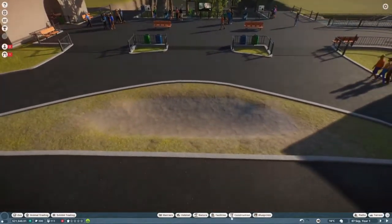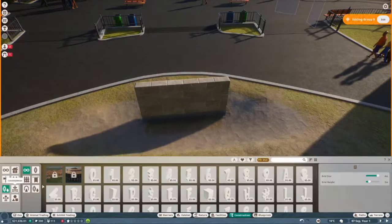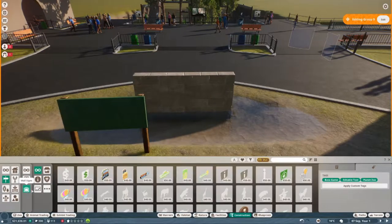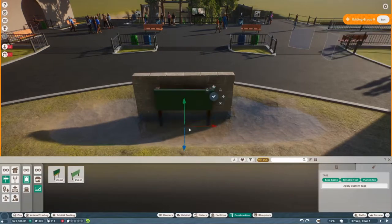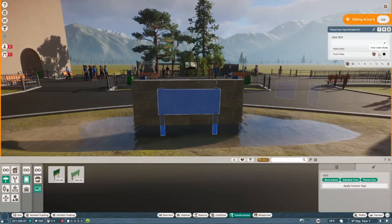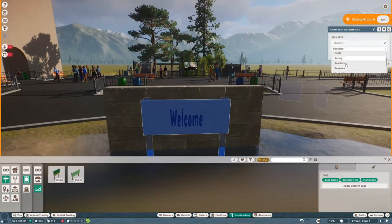We're starting here at the entrance. I wanted to do a little water feature — just a small fountain. I was looking for little words or letters but discovered they were all going to be way too big for the sign I wanted. So we just went with an edible sign and it worked perfectly. It looks really good; I'm pretty happy with it.